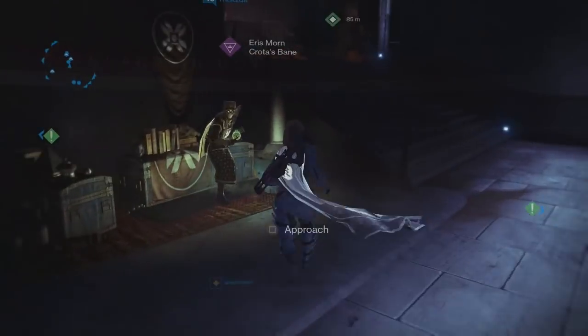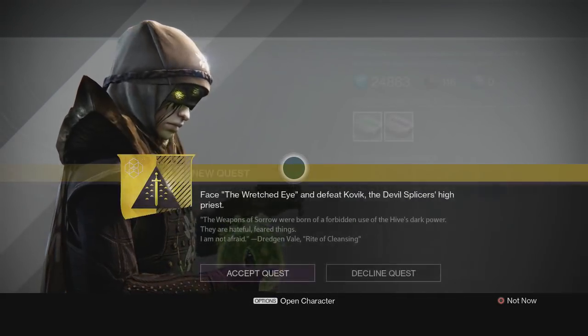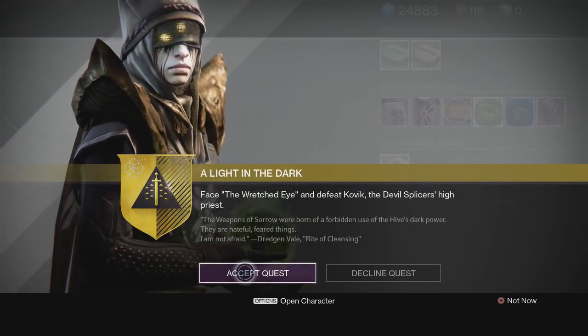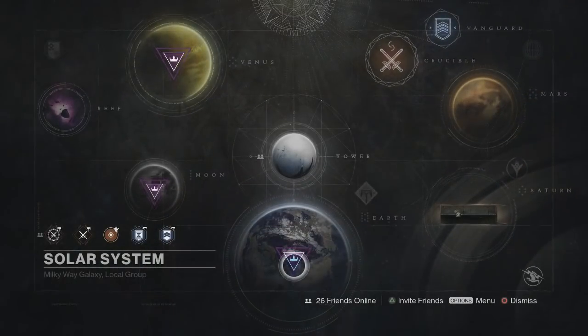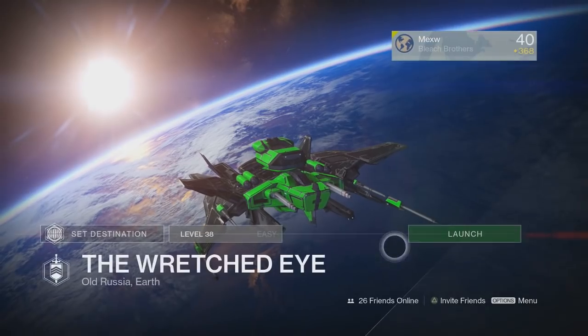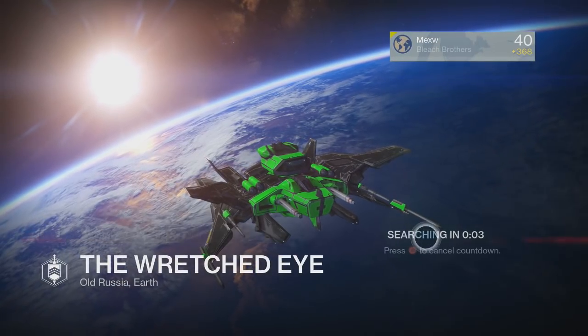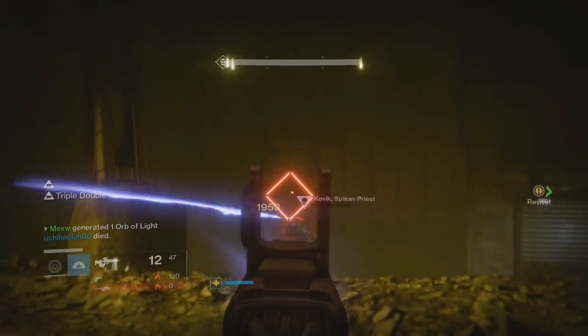Now what you need to do: first step is head to Eris. The first couple steps are really straightforward and basically you can just read what to do. Eris will send you to the Wretched Eye — you basically just do it on any difficulty and complete it. That's all you gotta do.